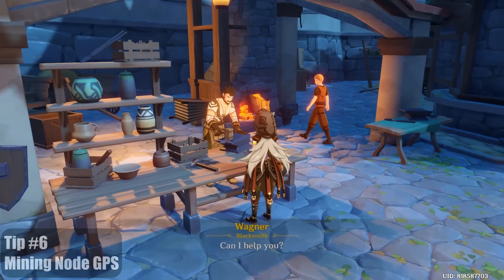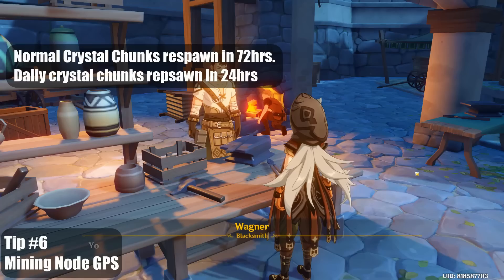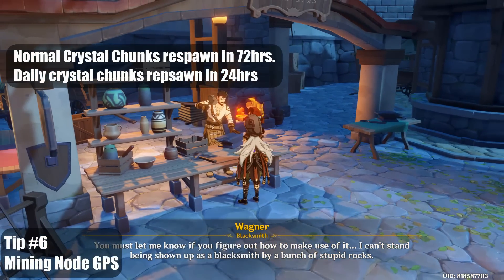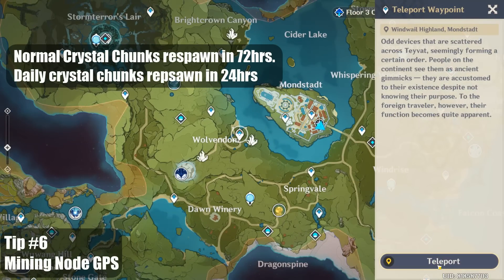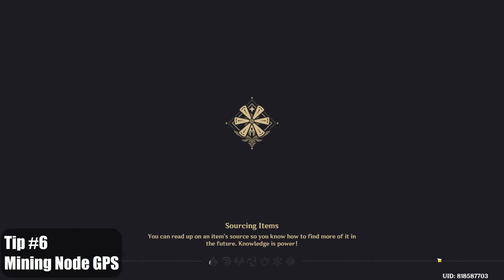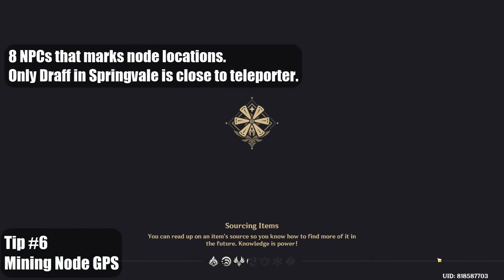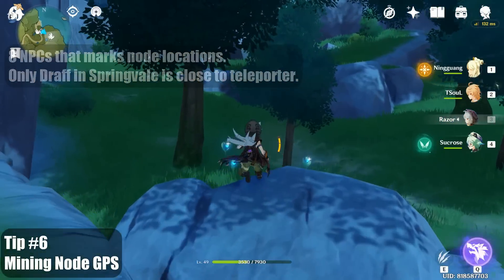Tip number six, there are crystal chunk mining nodes that respawn every day in addition to the natural ones that respawn every 3 days. To locate the daily ones, talk to the blacksmiths in town. Each one will mark a different location with fresh mining nodes. There are 6 other NPCs that show you node locations but only Draft in Springvale is close to a teleporter. The other 5 NPCs are pretty far away and not worth it. Note that the NPCs won't mark mining locations until 2 hours after the daily reset.